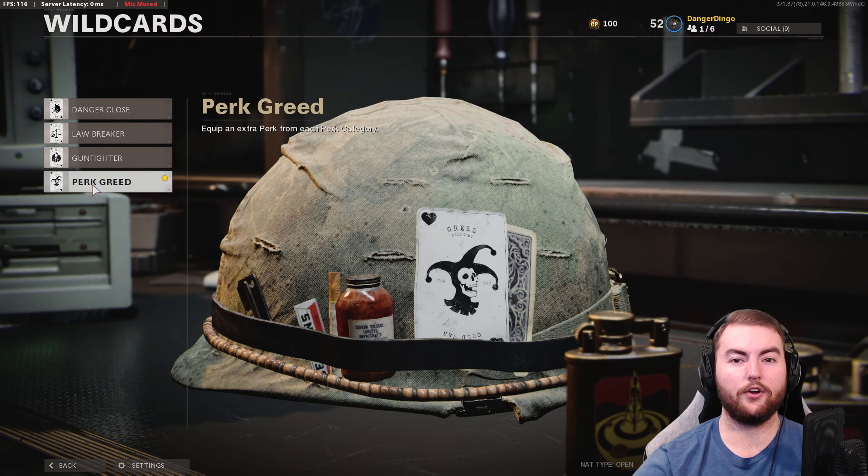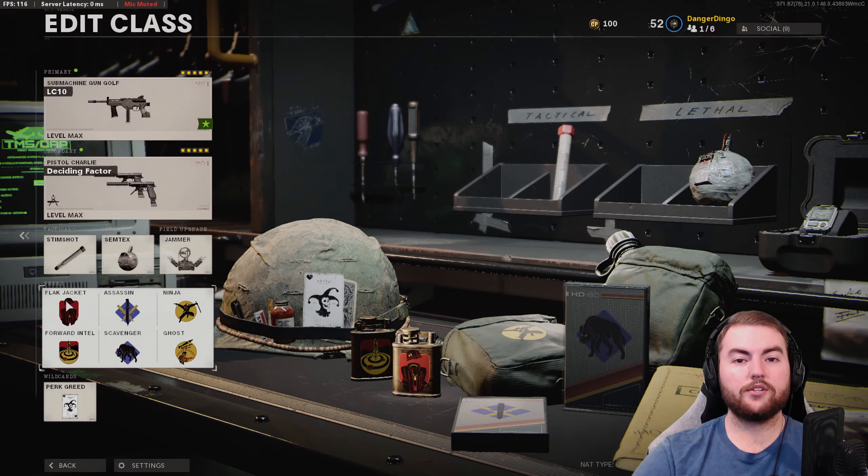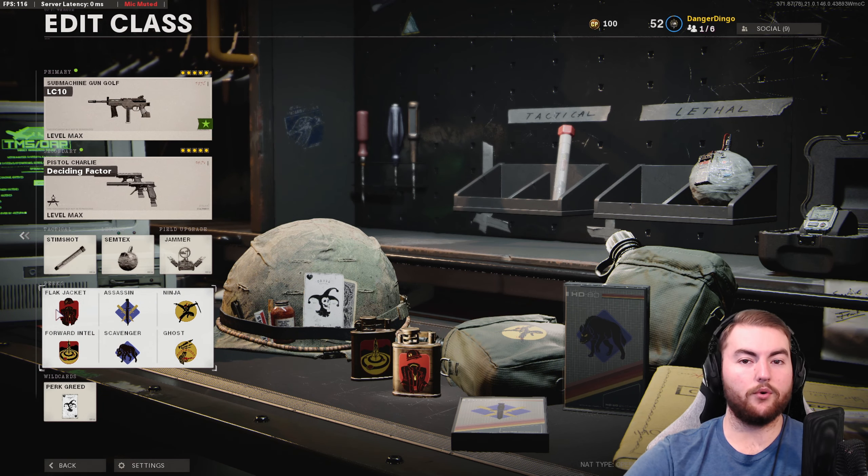In the wildcard slot, we're going with perk greed because we like those six perks — you don't really need eight attachments on the LC-10, which is one of the reasons it's so powerful. For perks: flak jacket and forward intel in slot one for explosive resistance and extra minimap space plus seeing enemy respawns. Assassin and scavenger in slot two for extra minimap info, bonus points on streak kills, and more bullets from kills. Ninja and ghost in slot three to stay silent and avoid UAV detection.